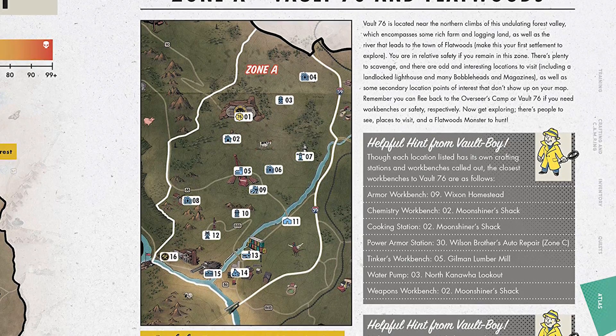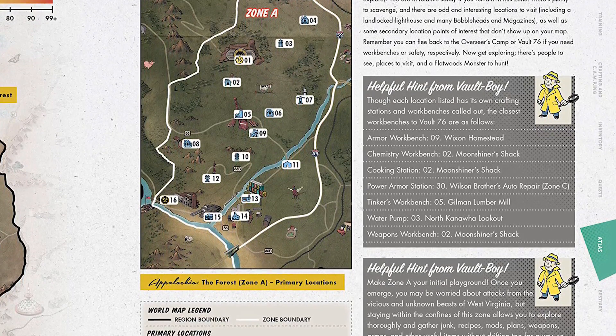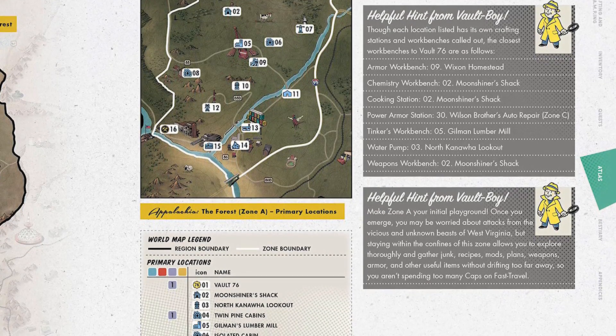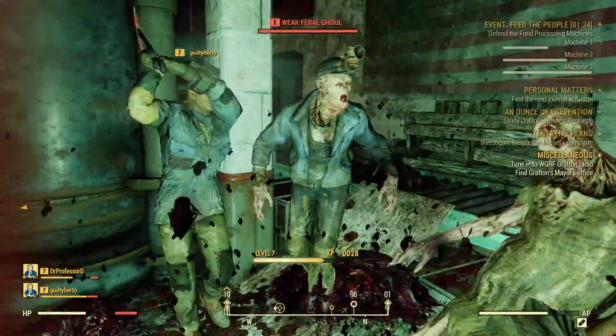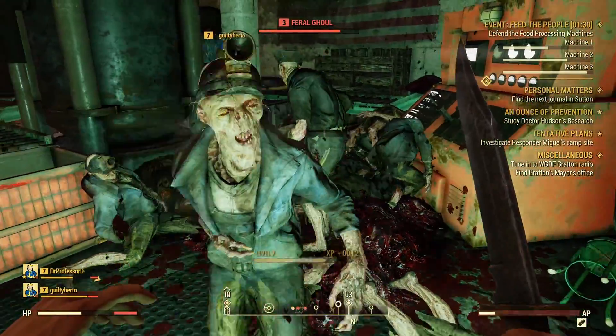The final preview image focuses on Zone A of the Forest. It shows every primary location, along with bobblehead locations, cap stashes, and magazines. It also claims there's no power armor here, but I've yet to confirm that to be a fact. I was under the impression that bobbleheads and magazines were random spawns, but apparently not — again, something I'll have to confirm myself.